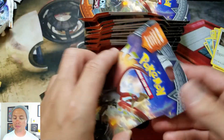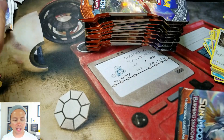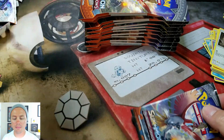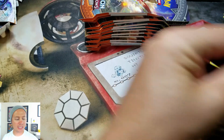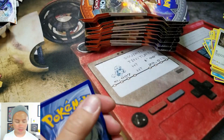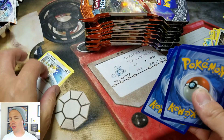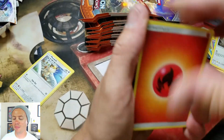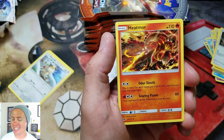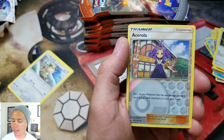So obviously the pack before this one I got an ultra rare, so I had to stop the video. So it usually takes — and I've noticed — around like four to five packs in between getting an ultra rare before we get another one. So let's see. Let's keep an eye on the packs and see how many it takes.